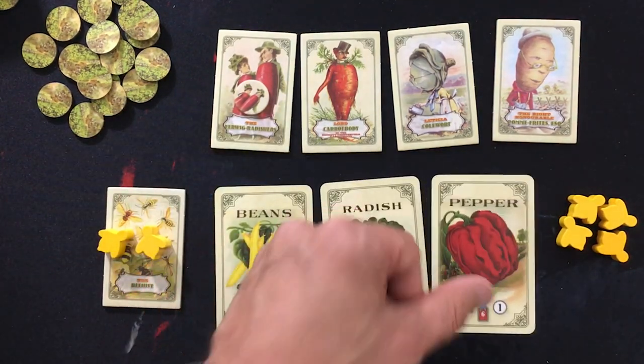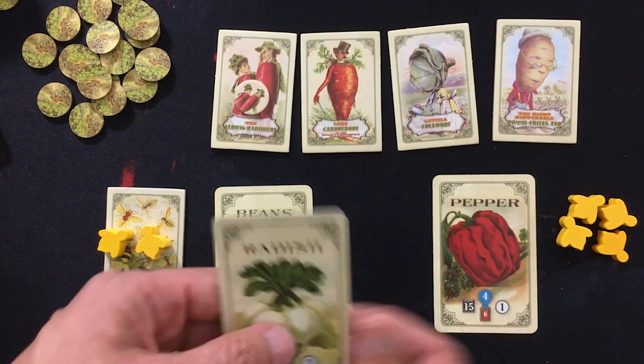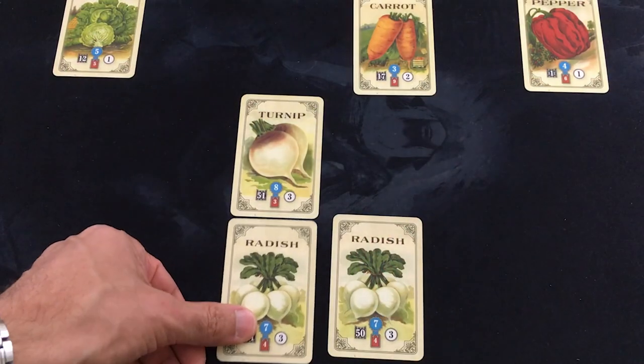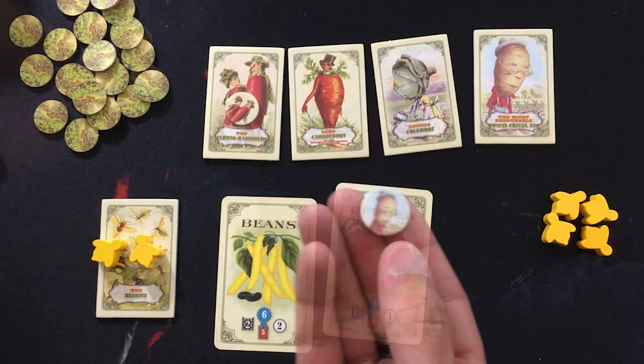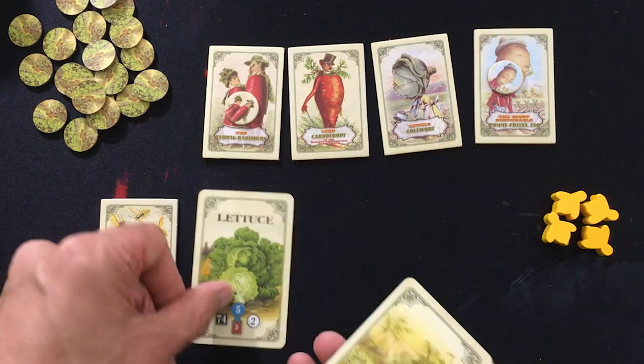Beans, radishes — yes, I definitely need those radishes. Although I'm sad to give up the pepper, I need the radish. That's not going to affect my bees at all. Let's go ahead and replant the one that was stolen. We're at one token because 15 is higher than two — and okay, it's that one. Tied for now, but maybe not for long.